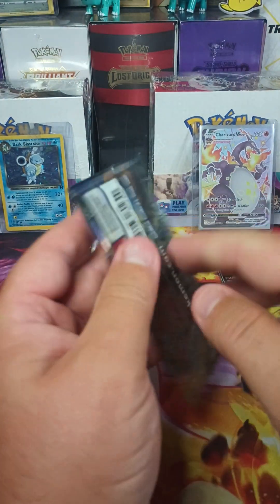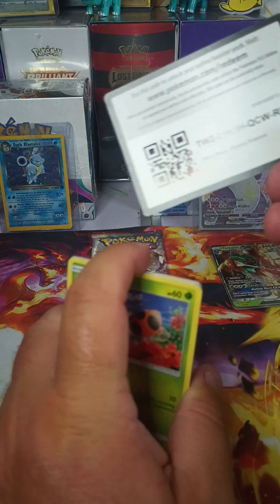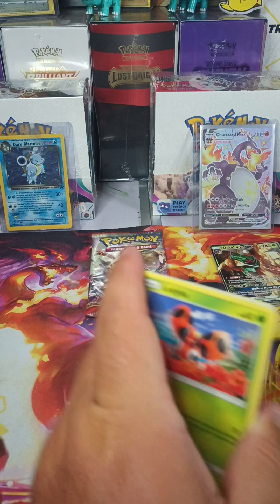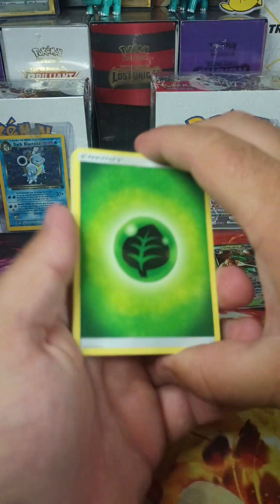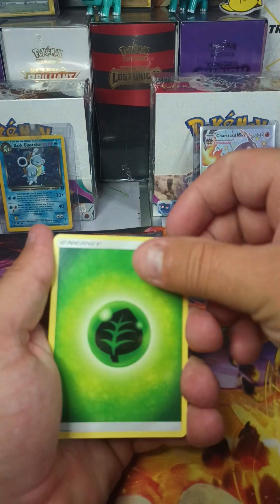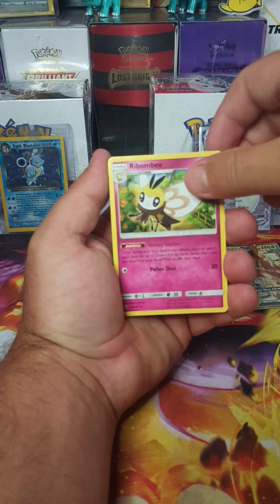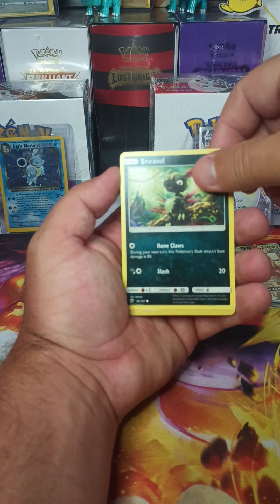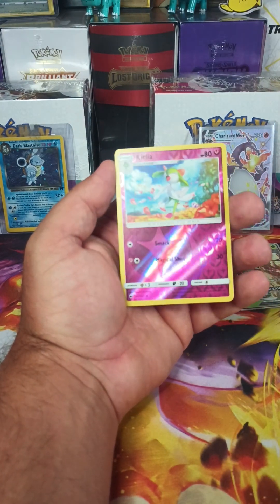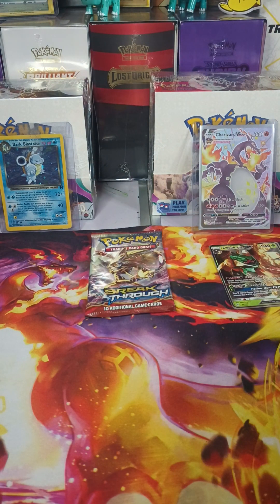Let's do Burning Shadows. Here's your code card for Burning Shadows — 1, 2, 3 cards. A Leaf Energy. A Viper. Bumblebee. Ladybug. Cutiefly. Borcia. Centipede. A Sneasel. Oh, and a beautiful reverse Holo. And for the rare, a non-Holo. Still looks nice though. I love the way that reverse Holo looks. It's beautiful.